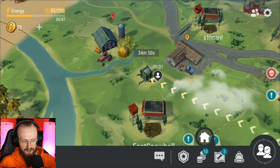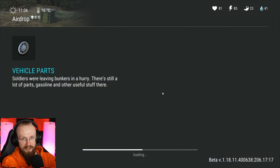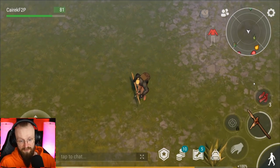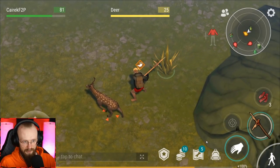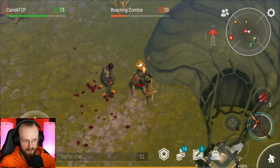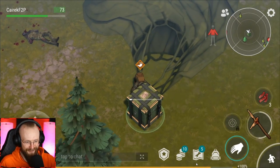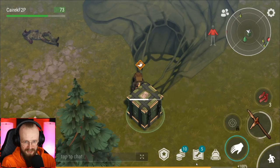Let's loot this airdrop box — and sometimes someone can attack us here. There should be a guy with a motorcycle but I haven't seen him yet. Here we got that metal pipe — we need that metal pipe. We should also bring these tickets because green tickets at the beginning of the game are quite useful.